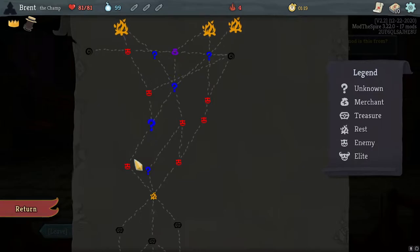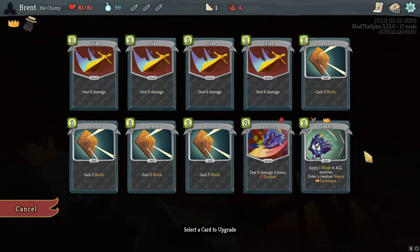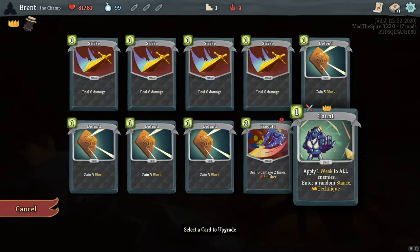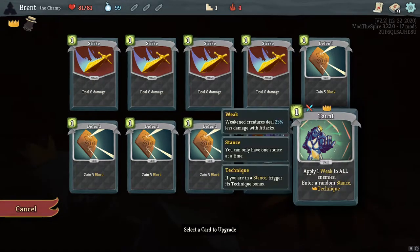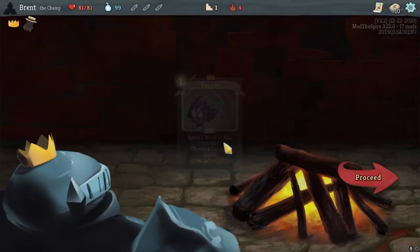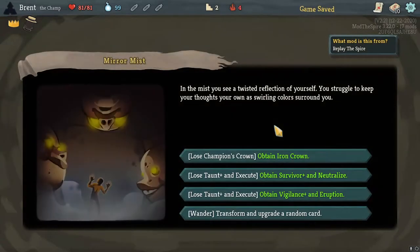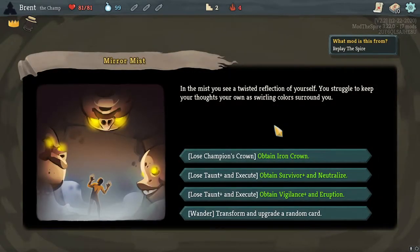Actually, why go for early shopping when we can go more question marks? Let's do that. I double-checked — they haven't changed the Champ. There have been some changes to some other characters. Choosing the stance is always pretty snazzy.